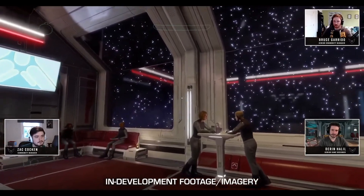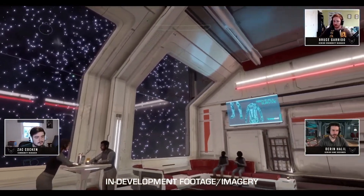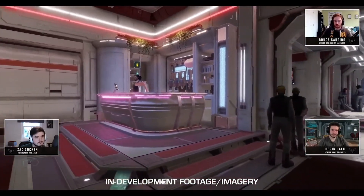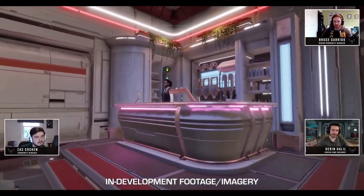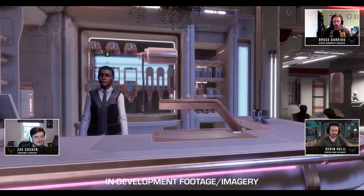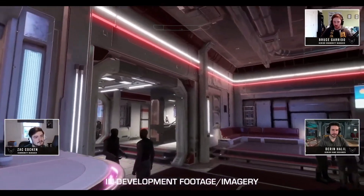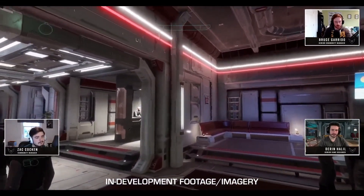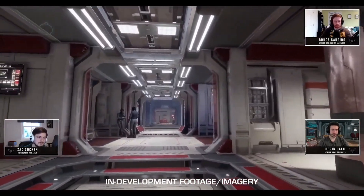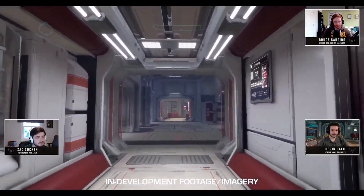Moving on to the fleet carrier bar — it will be completely different to the one found on stations. For fleet carriers, the bar will effectively work as a commodity market for on-foot Odyssey materials and resources. Players will be able to sell Odyssey materials, and the bartender will also be able to purchase those materials, effectively opening up Odyssey material trading between players — something that has been long requested. Hopefully, Frontier will expand this to regular engineering materials for Horizons at some point in the future.